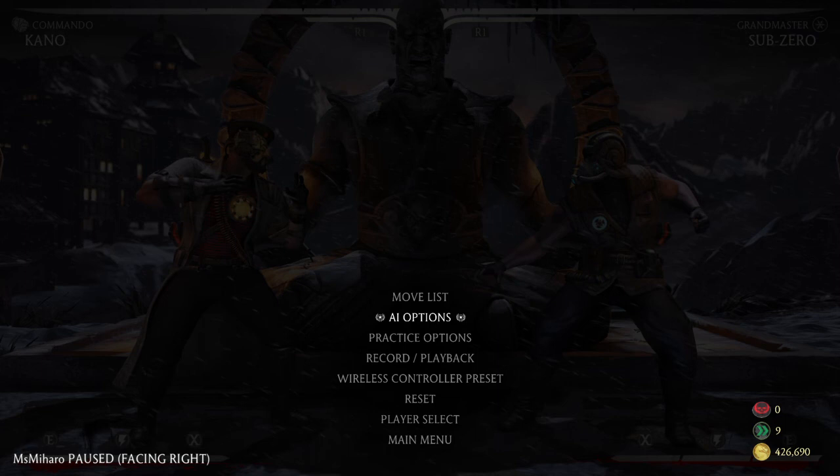First up we have Back 1. Back 1 is a great anti-air — it has a huge vertical hitbox and also a horizontal hitbox as well. But I find it most useful for jump-ins and not cross-up jumps. So if you see them jumping from far away trying to jump your knives or whatever, it's a really good tool and you get a full combo.